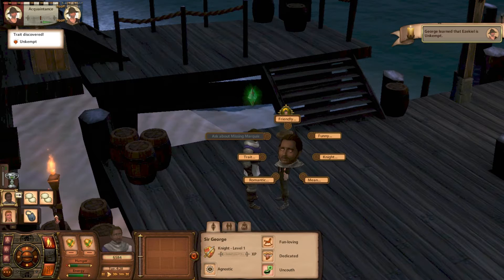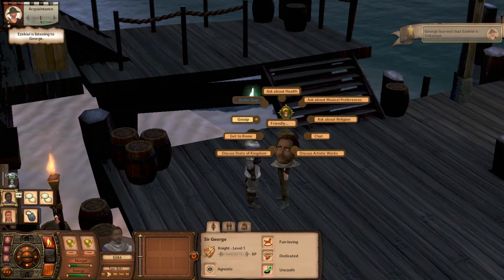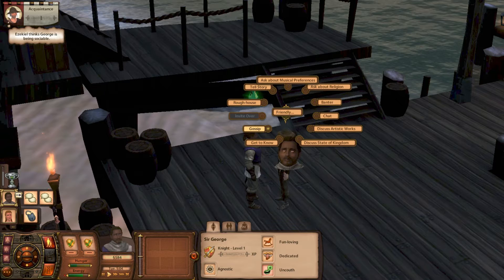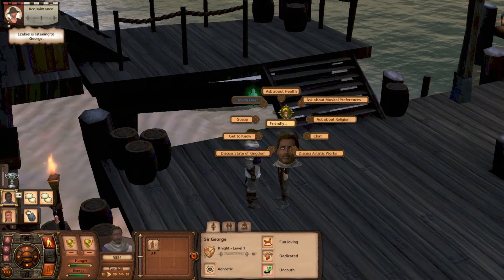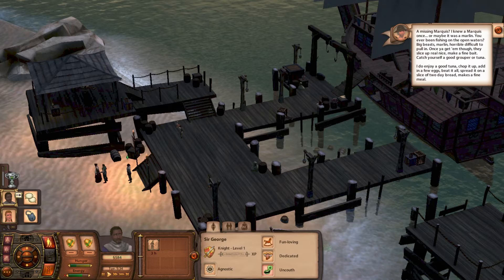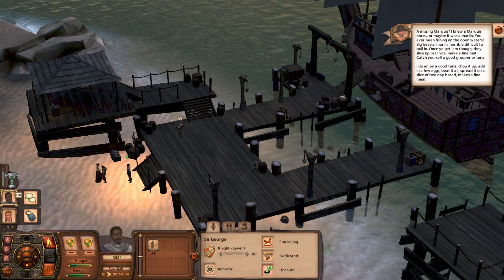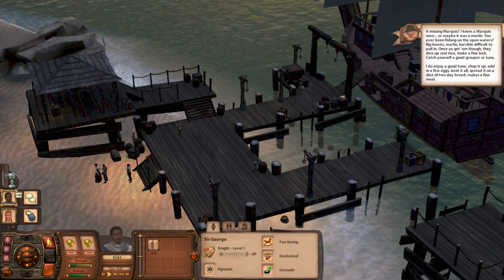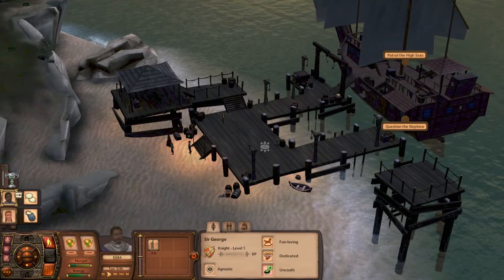Oh my god, I didn't know that this would be so difficult to start. Okay, ask about health — just a nice conversation. Then gossip... well, not everybody loves gossip. Apologize and now friendly. 'A missing marquis? I knew a marquis once, or maybe it was a marlin. You ever been fishing on the open waters? Big beasts, marlin — horrible difficult to pull in. Once you get them though, they slice up real nice. Make a fine bass.' Okay, let's question the captain — where is the captain? Yes.